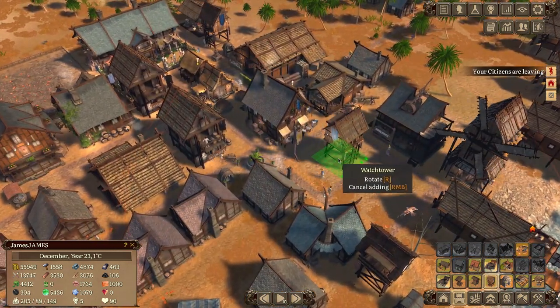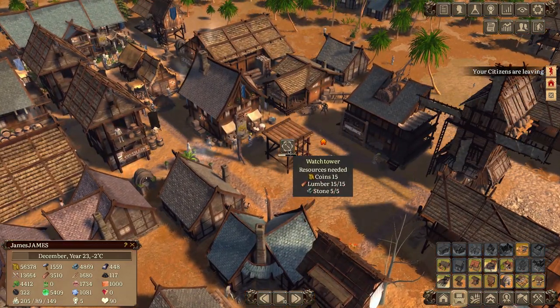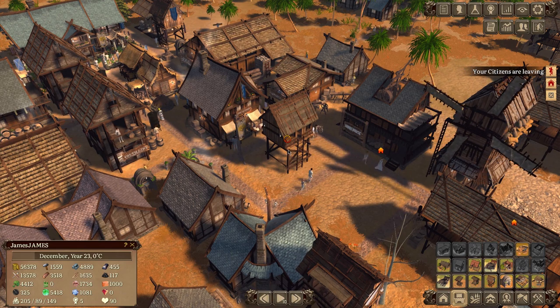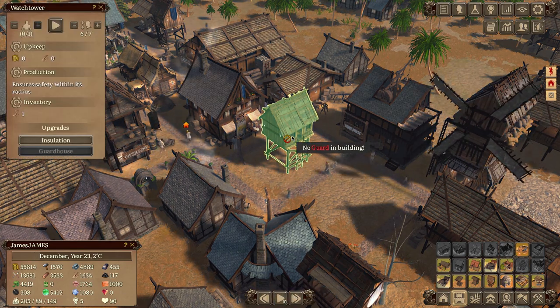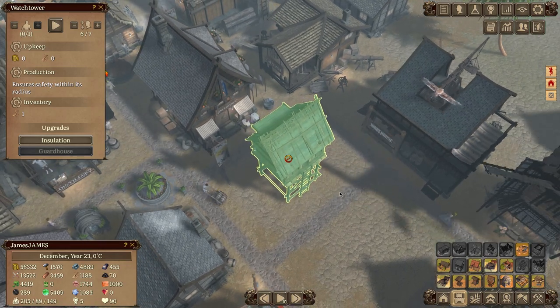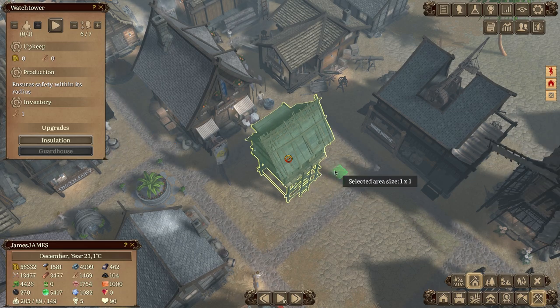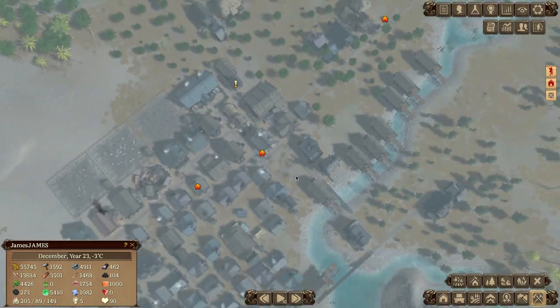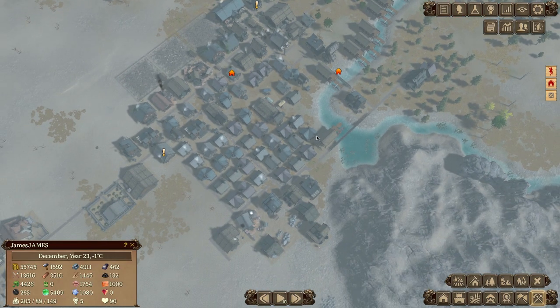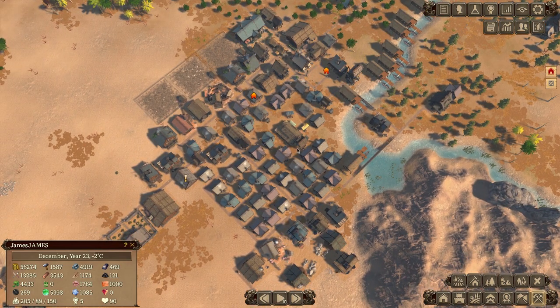Let's build another watchtower and put it right here. When you place a building it tells you what resources you need, which is great, and you can prioritize construction. There's only one priority level — either priority or not. You can also remove a building and it just disappears; depending on your new game settings you get back partial, full, or no resources.